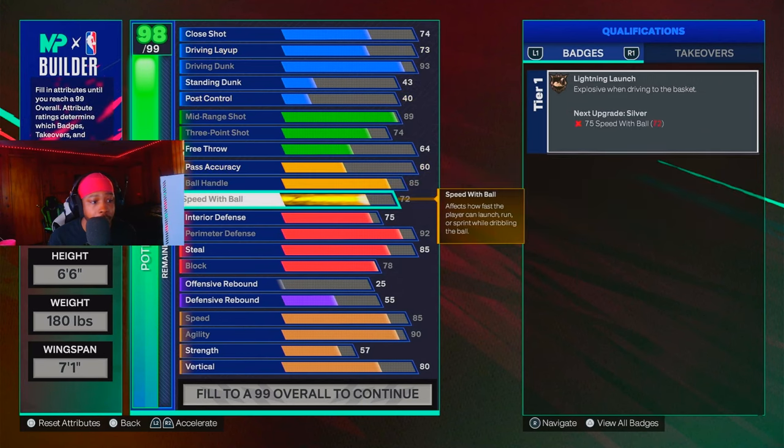I'm gonna load up my two-way slasher playmaker build and show y'all the stats. As y'all can see — going to attributes first — I went 93 dunking, 80 shooting, 89 mid-range, 80 ball handling, 75 speed with ball. If y'all want to see gameplay on this build make sure y'all subscribe — I will be dropping gameplay on this build tomorrow. He's got 85 steal, 77 interior defense, 78 block, 92 perimeter defense — all the stuff right here. If y'all want to make this exact build, copy the second one I had made.